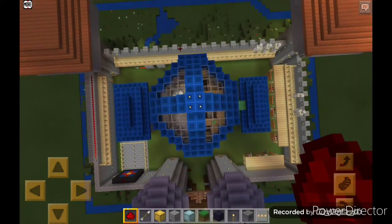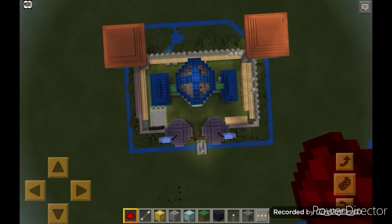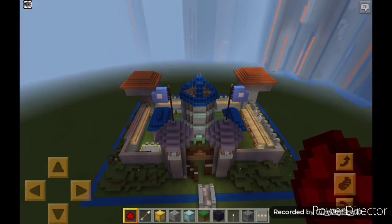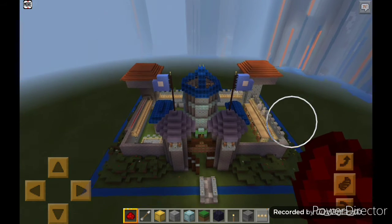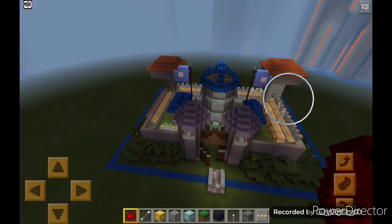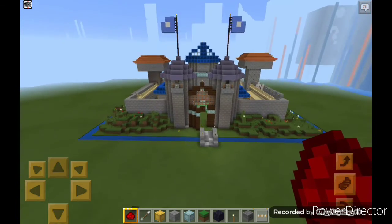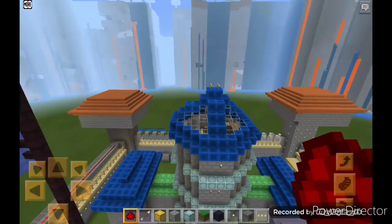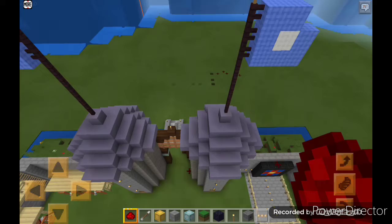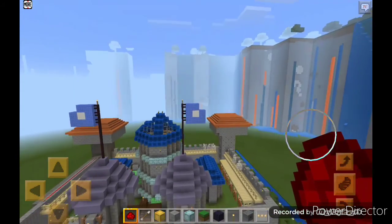So guys, this is the castle. If you like it, please tell me in the comments and suggest new video ideas — what should I do in Minecraft? This is the drone view of the castle: a nice castle with a river, water flowing, terraforming, and more. And this is the waterfall. If you liked the castle, the terraforming, the secret passages, the redstone work, the watchtowers, the dome, the palace itself, and the bridge — please like the video, share it, and subscribe to our channel. Bye!